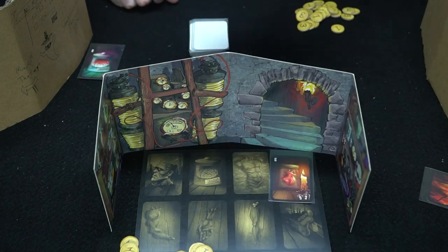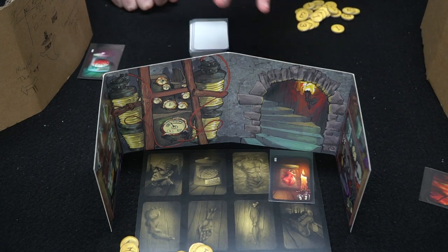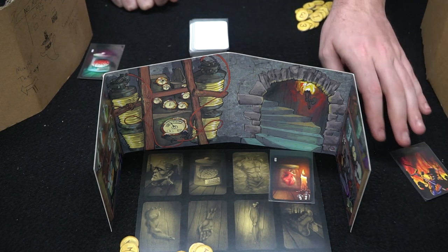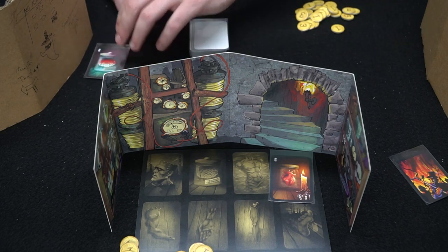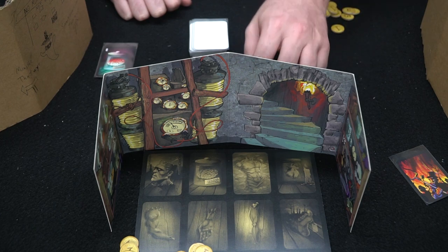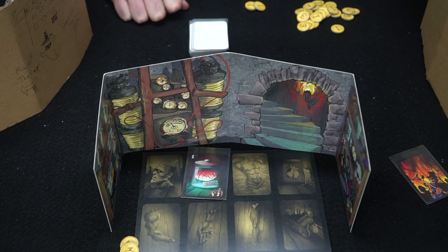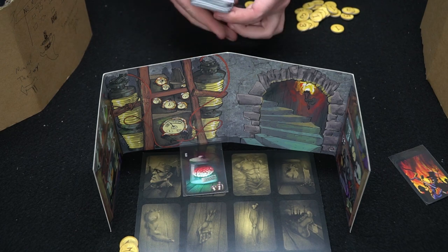The game continues until somebody acquires all eight pieces — arm, leg, hand, foot, brain, heart, body, and head — and wins. If you end up with two of the same piece, you need to get rid of the duplicate by spending it via pitchfork events or discarding it along with some money to pick up a different card. That's how you play Frankenstein.